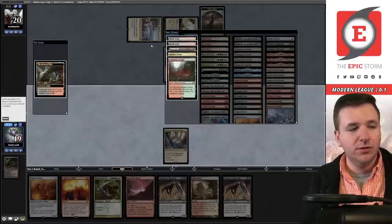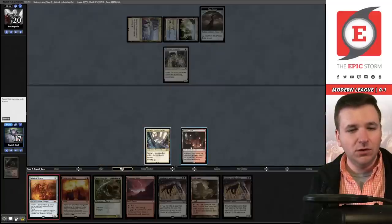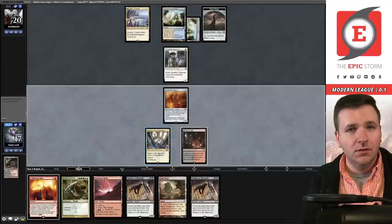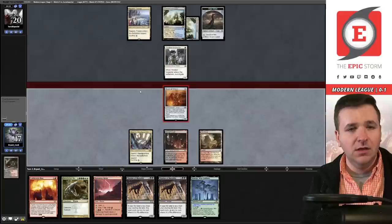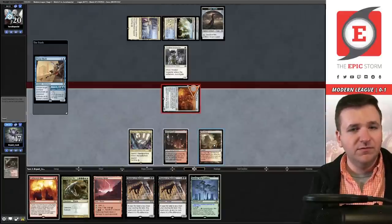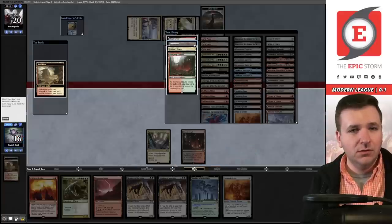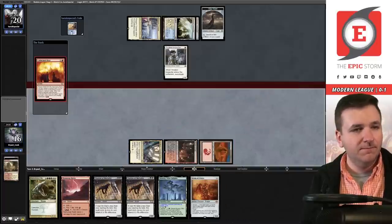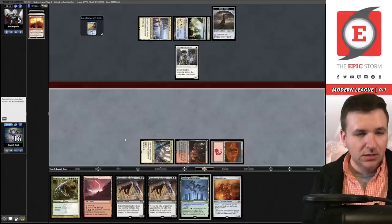Fetch, Blood Crypt — ouch. Two mana, four-four. That's the turn. Let's attack with the Scion. They bounce my Scion. Let's fetch, grab the Mountain, and then blast them. They're at five — we revealed Shadow. Pass the turn. We're at 15. They play a Faithful Mending, up to seven. I think I messed up — I was supposed to get another Blood Crypt so I could play Shadow. Stoneforge Mystic — yeah, I definitely messed this up.